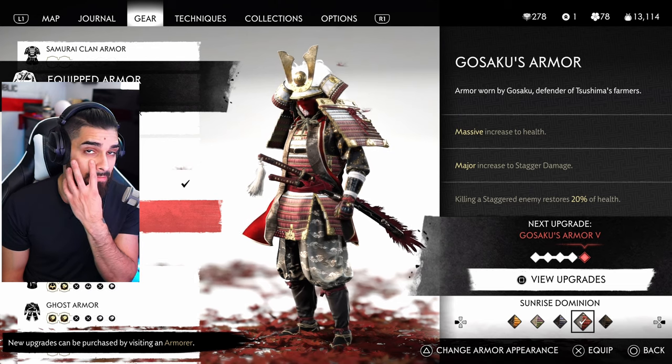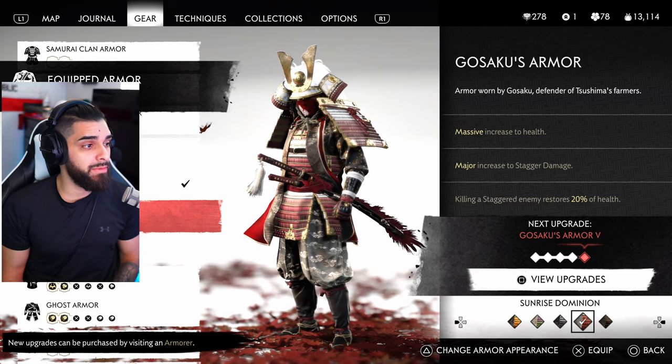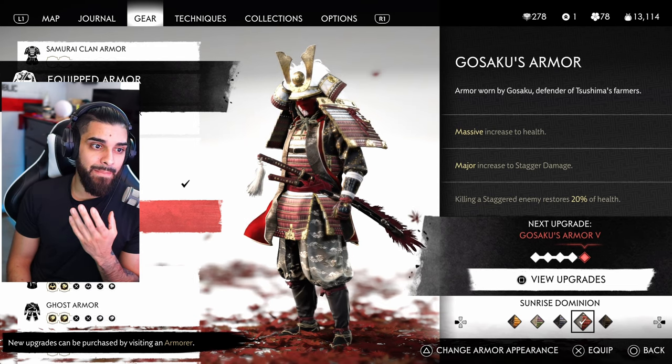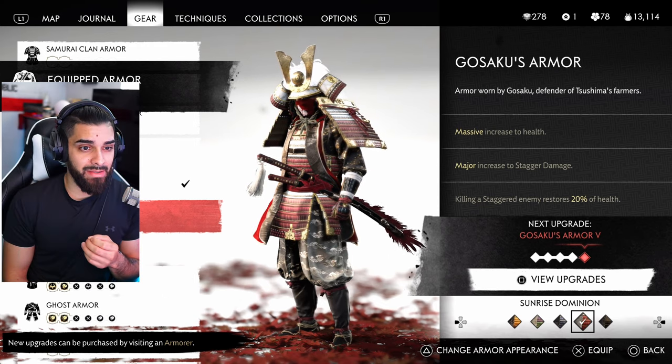Gosaku's Armor is a very good option until you get Sarugami Armor for dueling. I really love this armor for dueling specifically because of the massive increase to health and mainly the major increase to stagger damage. Killing a staggered enemy restores 20% health, which is also great when you're out in the world dominating.